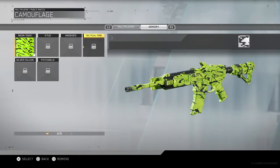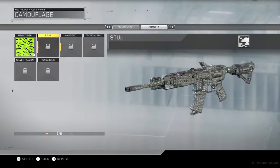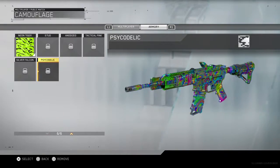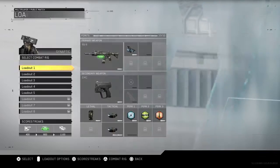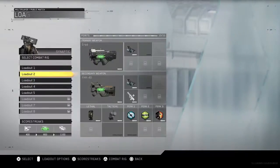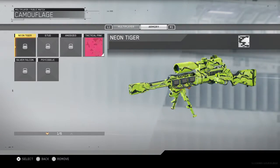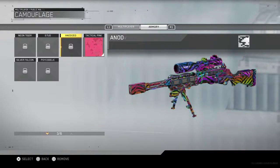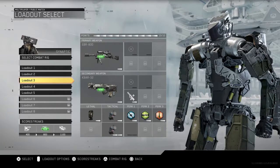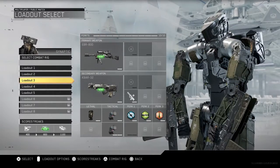And then we get anything else. Also guys, I will be doing more gameplay on this and doing a little montage. I got Neon Tiger, and then I got Tactical Pink for the secondary — for the pistols and for snipers. So I'm going to try to get more, then I'll give you guys some gameplay, some sniper footage, stuff like that. Remember to like, comment, and subscribe. It's just a quick video, but as always, peace.